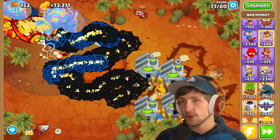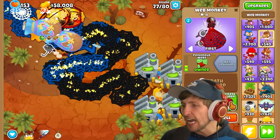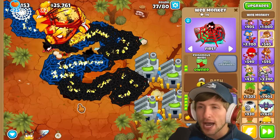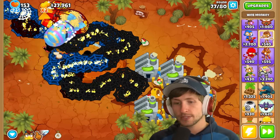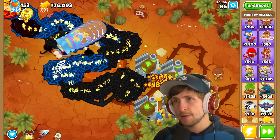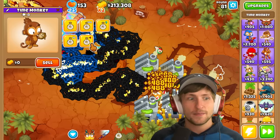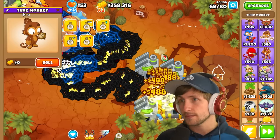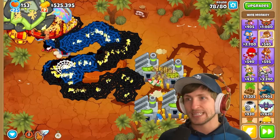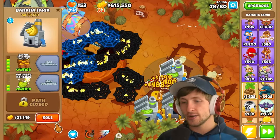We need the last version of the web spinner - the Robo Spinner - and then the Merciless Capturer: 'No balloon would be stupid enough to come even near this machine.' Look at how slow he makes the balloons. We can get MIB but we might not need it. We're at 648,000 - we're so close! I want to see what all of them combined do. We can sell some towers and we have enough.